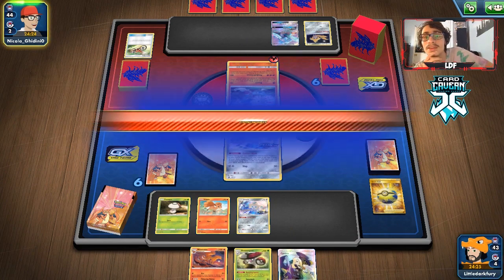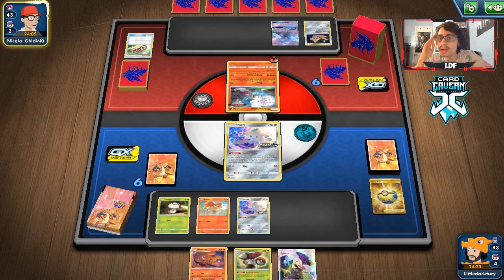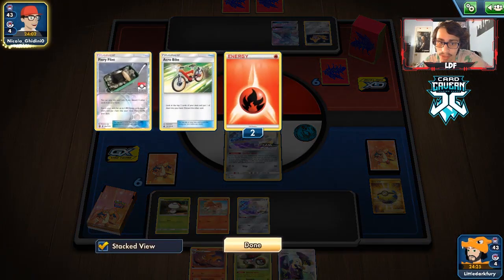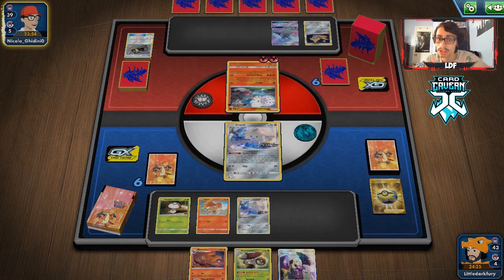Maybe I should have gotten a second Vulpix or Ditto if we're going Breloom, but we're not against a Lightning deck so probably don't need it. My opponent could knock me out if they have a Welder — they could hit a Blaze Energy too which could kill me. If they don't put down a Zacian that could be really tough. It also comes down to how many Switches they burn — Slumbering Forest lock on Arctozolt could be a thing.